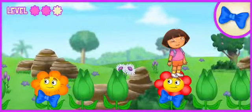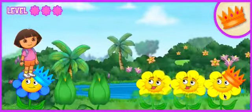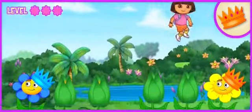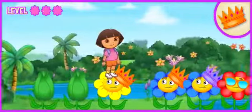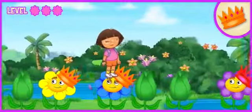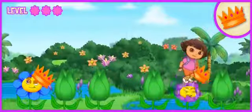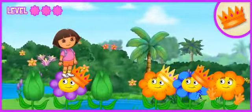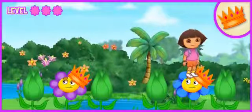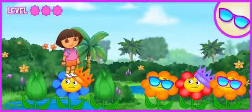We're almost there! I know we're going to find Issa now! Look for the flowers that are wearing an orange crown! Way to go! Good job! You found one! Way to go! Now look for the flowers with purple sunglasses!